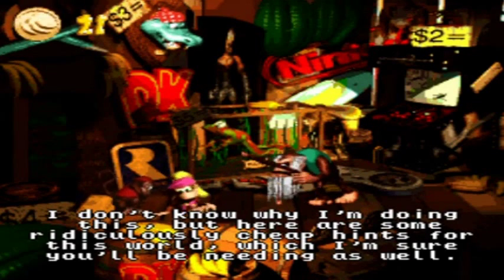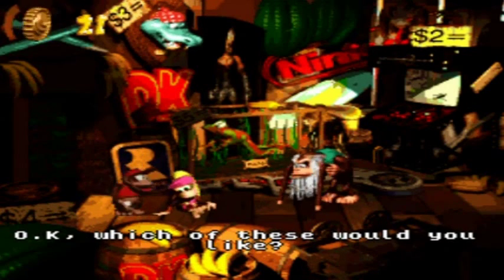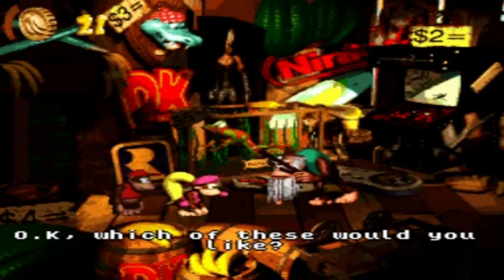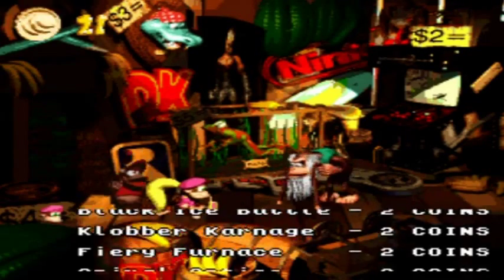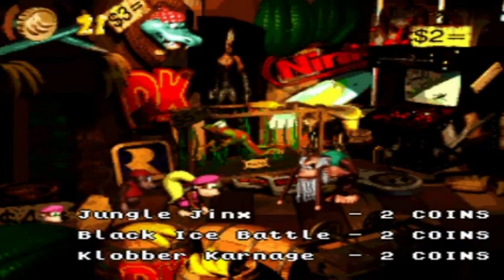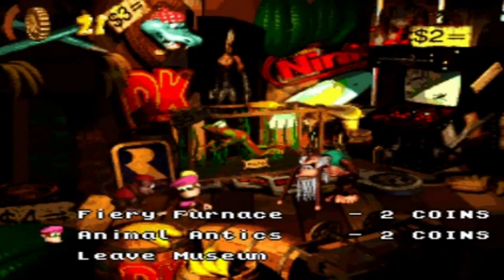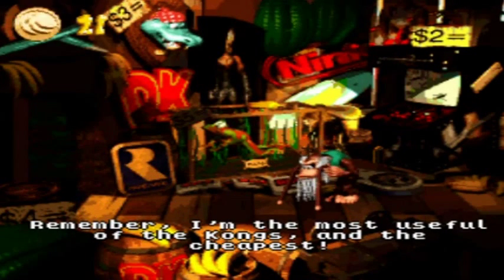Ridiculously cheap, huh? Well let's see the prices. Probably Jungle Jinx — hopefully it's free. If not, I'm just gonna skip all, because I'm still trying to conserve coins and make sure I can save my game as needed. These are the names of all the levels in the Lost World, and Animal Antics — oh my god, that one's gonna be the death of me. But I'm not gonna buy any of these hints right now.